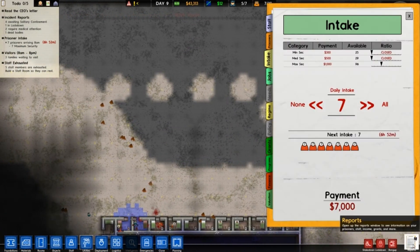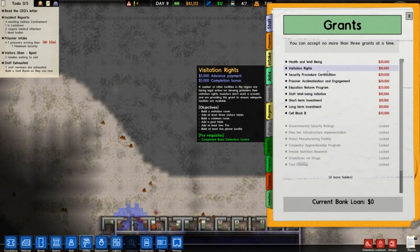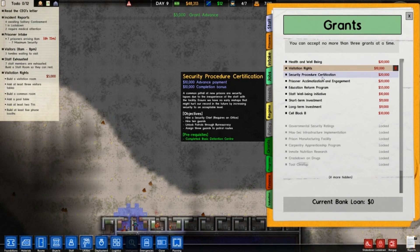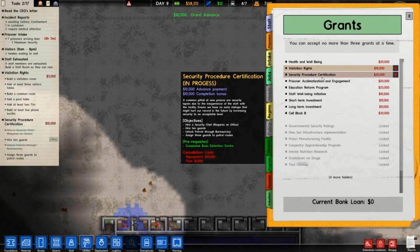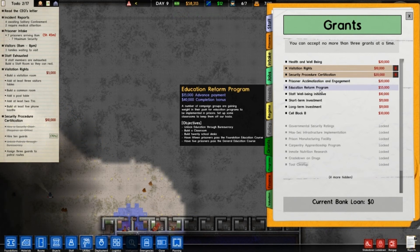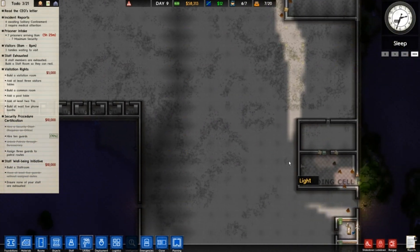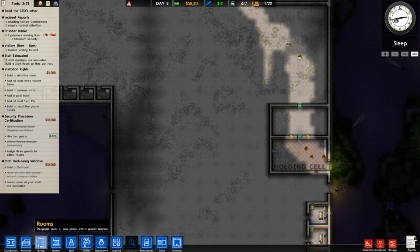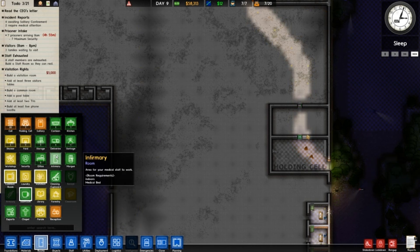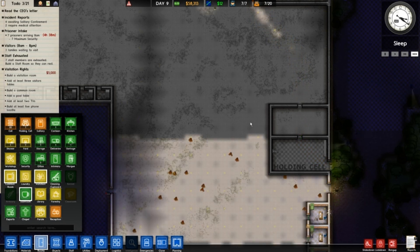Okay, we need to get some money and some grants. Let's see — presentation rights, there we go. Let's plan on doing those anyway. We need a visitor center. It sounds like my doorbell's ringing so I will be right back, thank you.